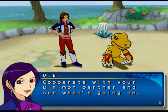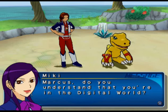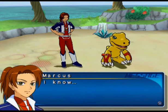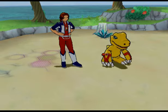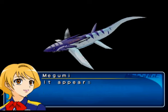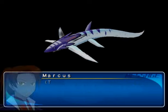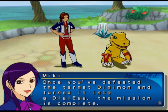Cooperate with your Digimon partner and see what's going on. Marcus, do you understand that you're in the digital world? Call him Marcus in this one. It's different from the real world - no telling what can happen there. Here's the dad's mission - I'm sending you the target Digimon. Now what is that? Tyromon! It's a champion Digimon. That's not Tyromon. It appears out at sea and makes holes in ships - it has already sunk several of them. Why Tyromon? I'll remember it.